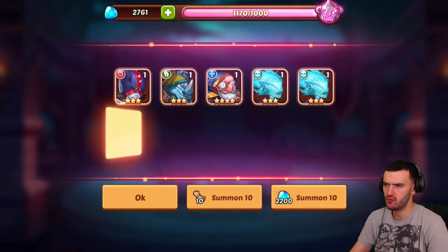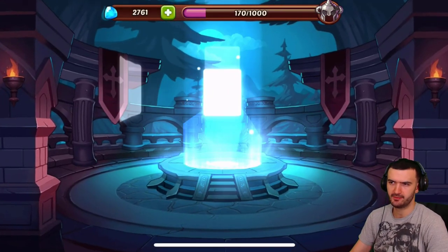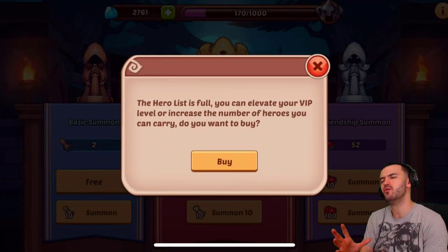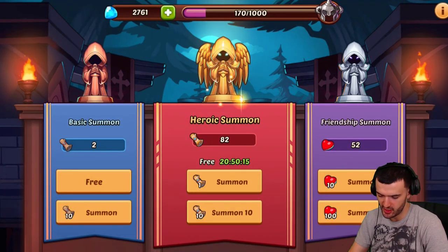Nothing good. Come on, give me something good. Where's Valentino, man? I really want Valentino. It would be nice to get this guy. Alright — Honor Guard, we'll take it. I got 80 more... Oh no, this is not good. Let me ditch some heroes. Alright, back again — got rid of some heroes there.